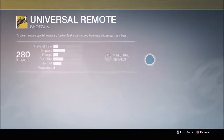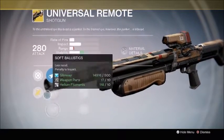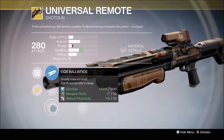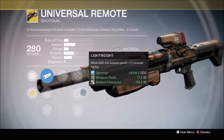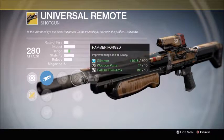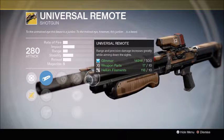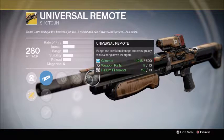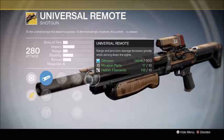The weapon of the week is the Universal Remote. It's got Smooth Ballistics, Soft Ballistics, and CQB Ballistics — just run Smooth Ballistics. Also Crowd Control, Hammer Forged, Lightweight, and Snapshot. I'd run Hammer Forged because of how much range matters on a shotgun. The exotic perk, Universal Remote, greatly increases range and precision damage while aiming down sights — really good in PvE and PvP.